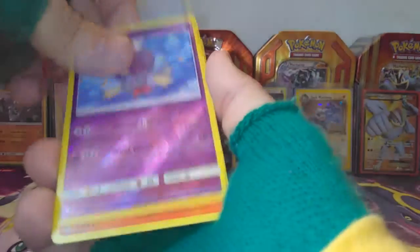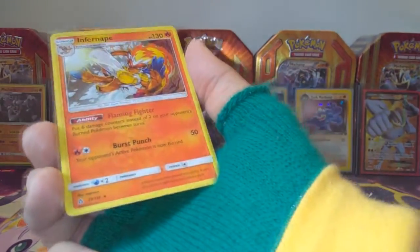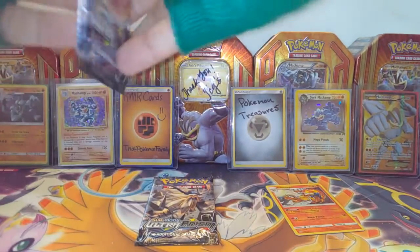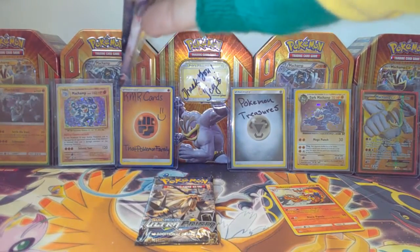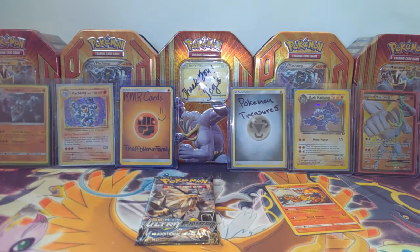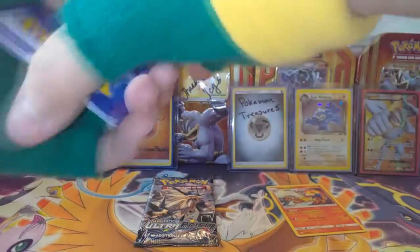Alright, first pack — we got an Infernape holo, so that's not too bad. We got two points on the chart. I've been playing Fortnite too much — keep saying 'map.' Let's see what we can get — it's four points... I keep thinking two.